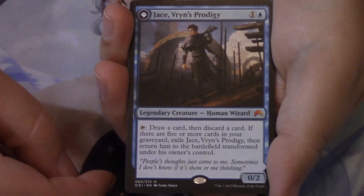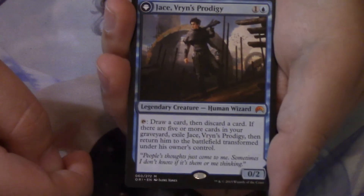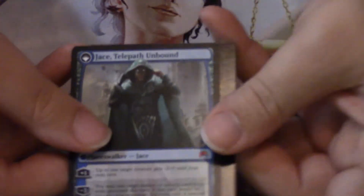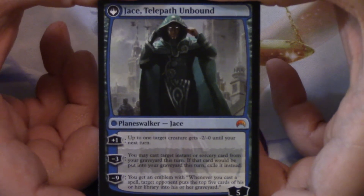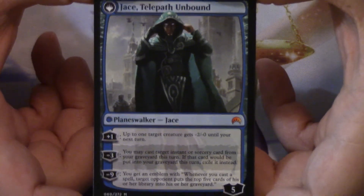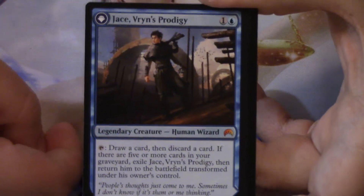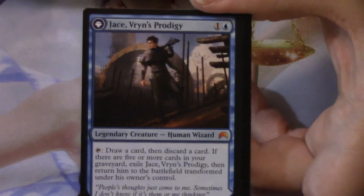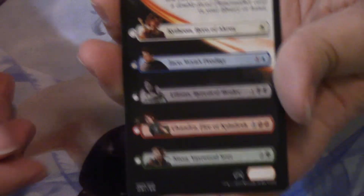I complained about the series name being inapt and here we go — boys and girls, this is Jace, Vryn's Prodigy! He flips into Jace, Telepath Unbound. I am lucky — I really didn't expect to get him. I'm super happy to have gotten him, because why else would I have made the series? That's so cool! Jace, Vryn's Prodigy, there he is. I've got two more packs to open and I'm still opening them — we'll see what else is in here.